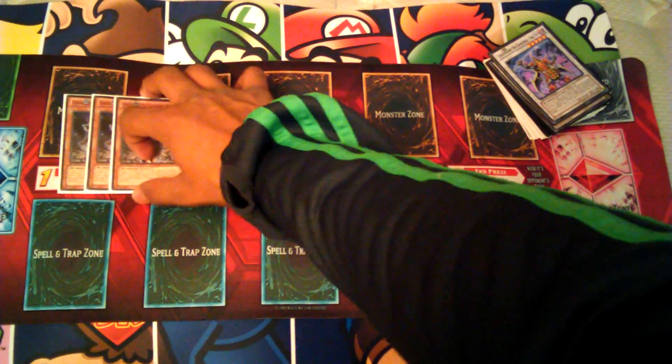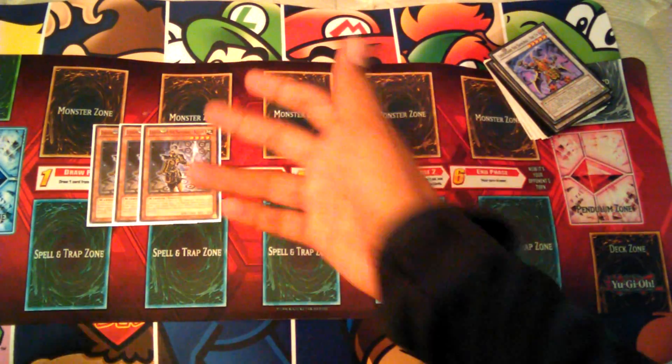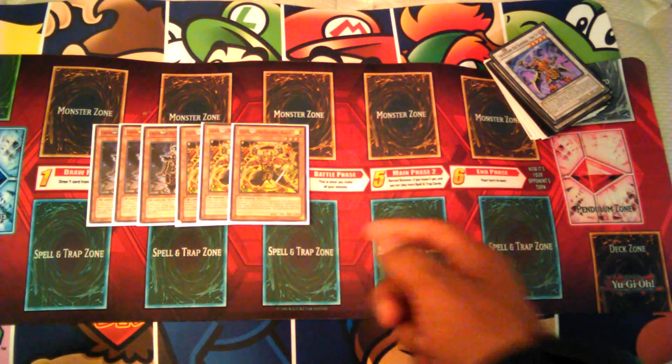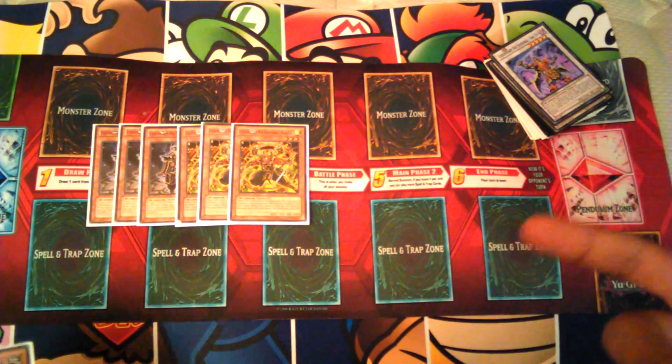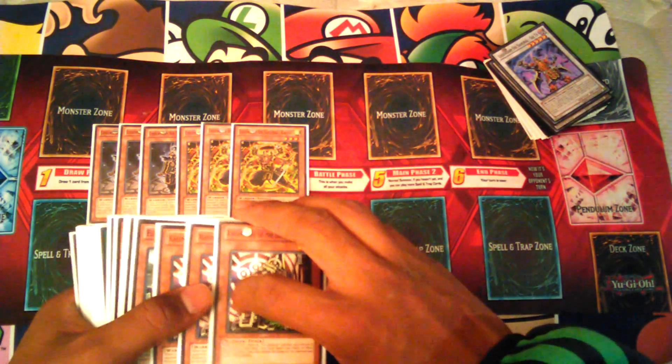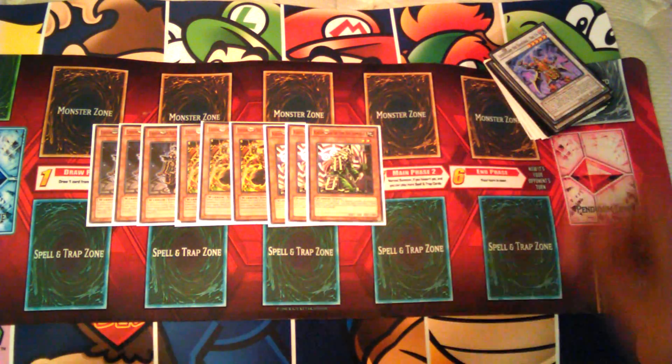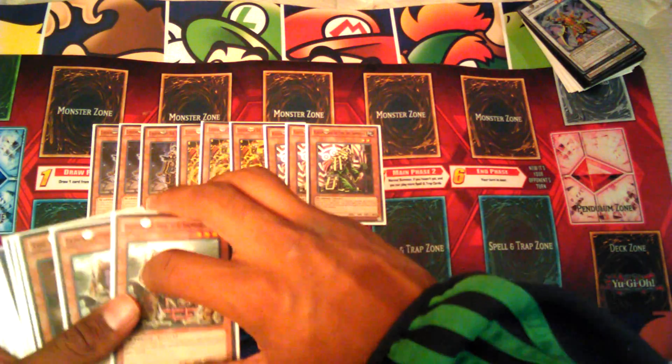We start with 3 Kizan — he's your free special summon. Playing 3 Kageki: when this card is normal summoned, you can special summon a level 4 or lower Six Samurai from your hand to the field. Then 3 Kagemusha, which is your tuner for the deck — that's where you go into your Synchros.